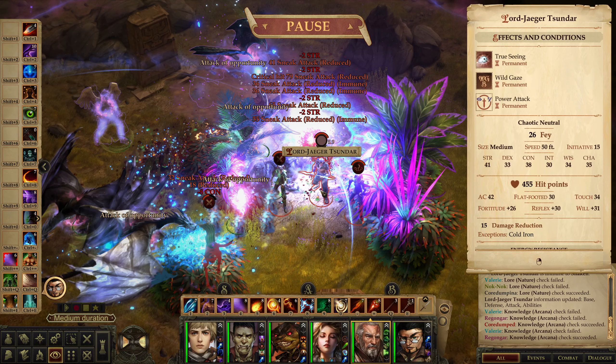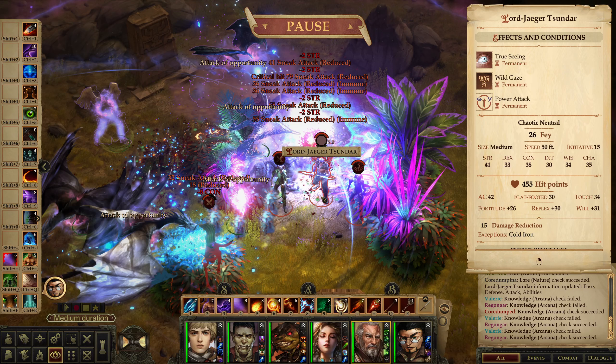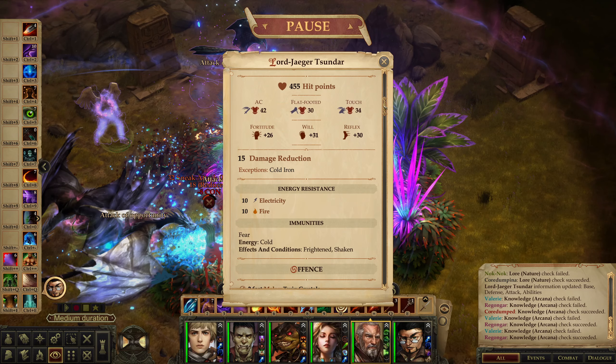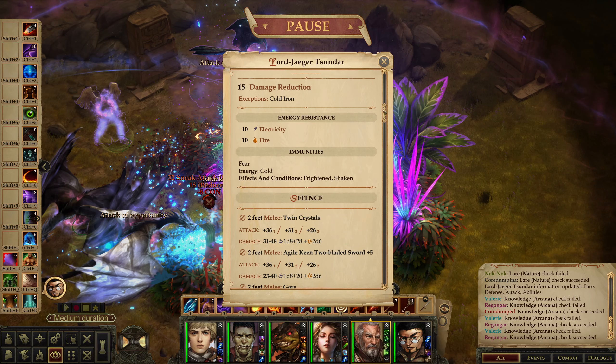We healed the Leopard — awesome. I'm going to try and get my Squirrels again; not that it's necessary, but I find it fun. I'm in range for anything that might be necessary. The further enemies have kind of gone down. You took 8 Constitution Damage from the Wyvern's Poison — that's kind of amazing. We have Lord Yeigar Tsundar. This guy has True Seeing, Wild Gaze as well, 15 Damage Reduction with the exception of Cold Iron. He's immune to Cold, Frightened, Shaken, and also immune to Fear.